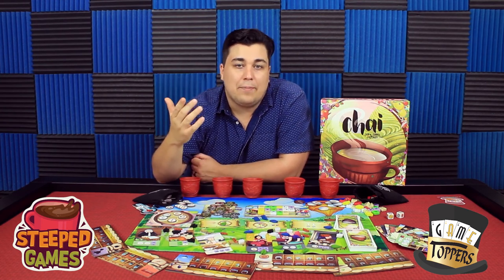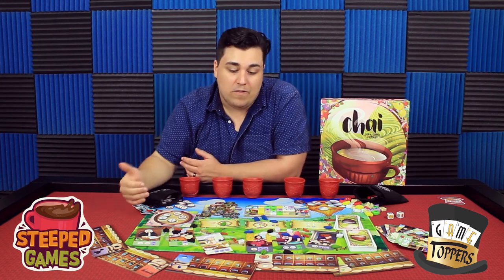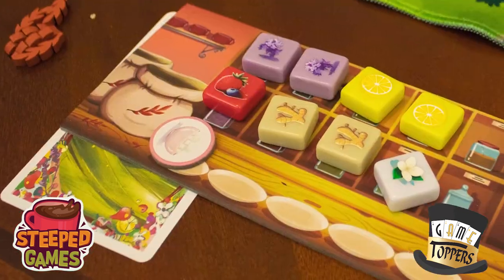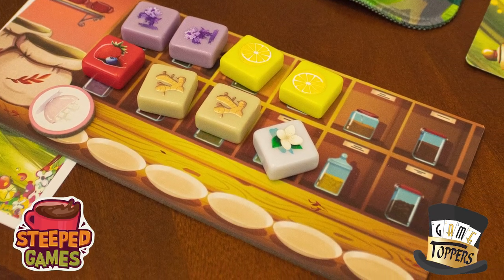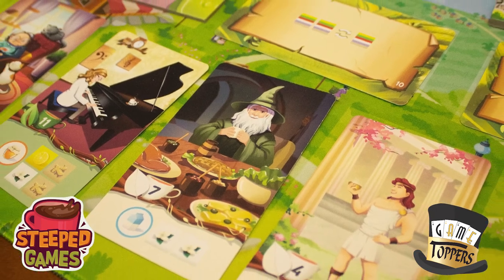Every turn you do have the option to fulfill one order. So once you have all the ingredients you need, you don't need to wait until the next turn — you can go ahead and do it right now, but you can only do one per turn. And right there, that's a really quick pitch for the game. Obviously there's more rules and more finesse, but it's that simple.